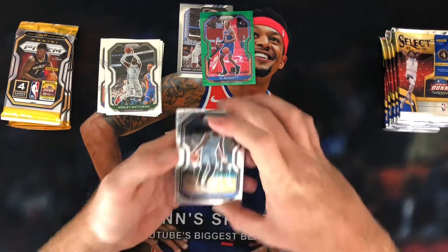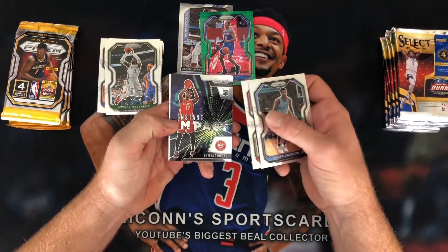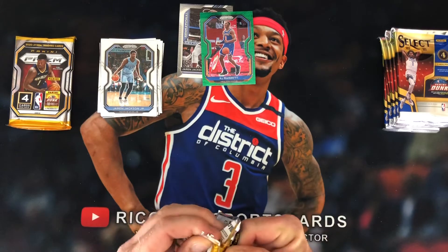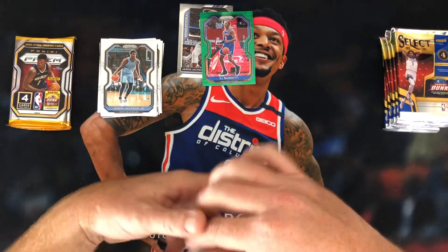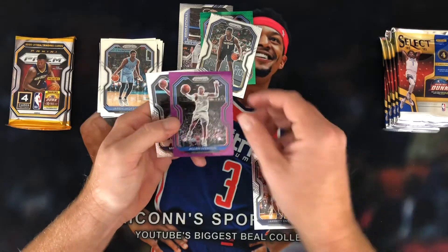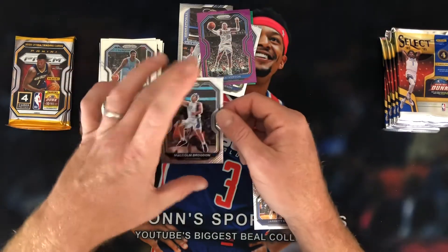Speaking of MIM cards, there's our man Jaron. Zach Levine. Instant Impact of Okongwu. And a Lou Dort. Not gotten too many rookies out of this. There's a Zion, second year — I'll throw him in the notable. Jarrett Culver. Allen Iverson in the purple, so that's very cool. Not too bad. And a Malcolm Brogdon.